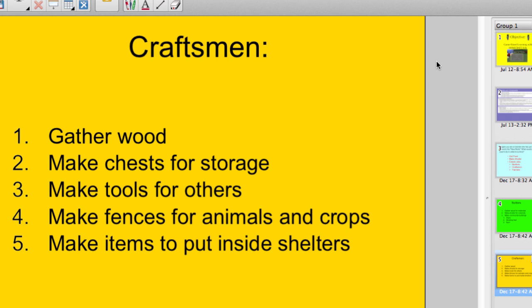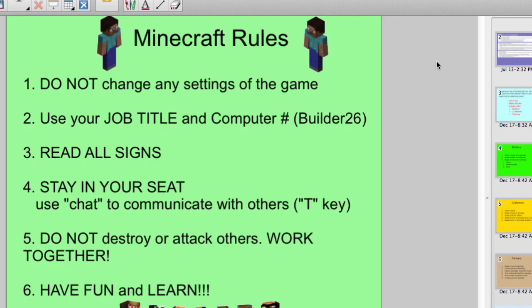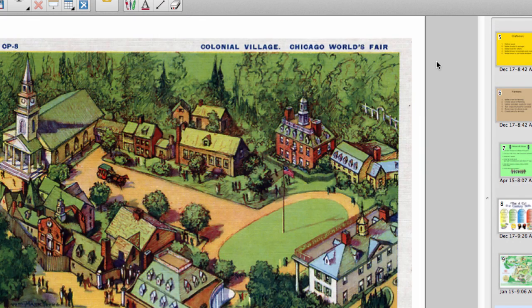Craftsmen are the ones making tools and fences to give to others. Farmers are responsible for planting and herding animals. These are our rules of Minecraft — number five is a big one: don't destroy or attack others. I also wanted to reinforce 21st century skills through playing Minecraft. I gave them a couple of examples of how a colony was organized in the 1700s, showed students pictures for a point of reference, and then we watched a movie.